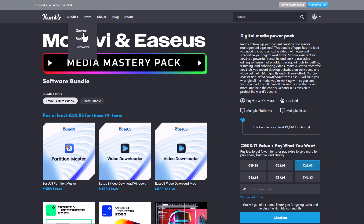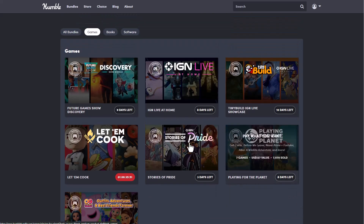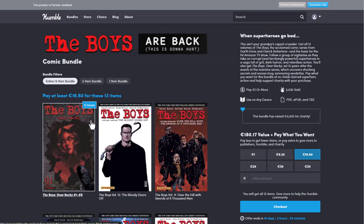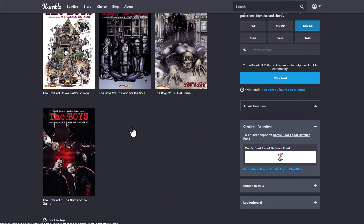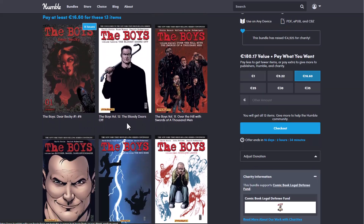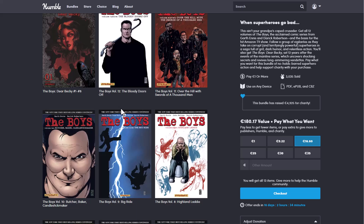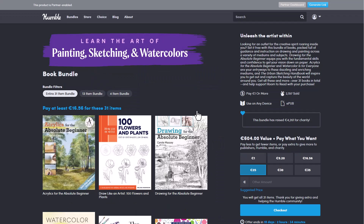Going down to the games section, there are a couple of games you can download and play. More notably, the book section has some cool things related to creativity, and also content from The Boys — the series currently on Amazon Prime. If you want to catch up with the comic, learn about William Butcher, Homelander, follow backstories, or find easter eggs, these comics are all available to download and read. There's also a painting book covering learning the art of painting, sketching, and watercolor.